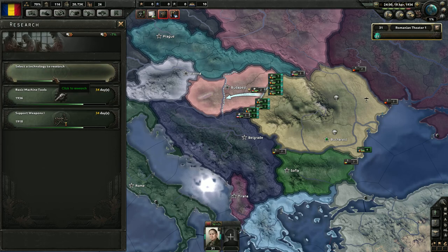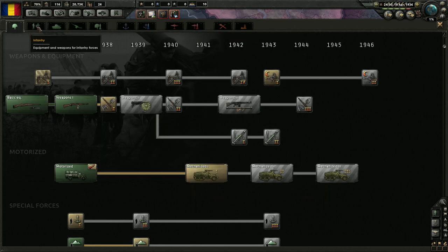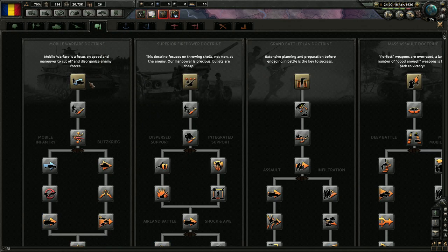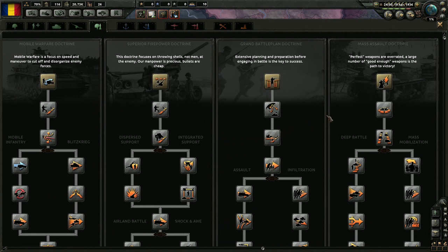You get to build up 30 days worth of research, so we didn't actually lose anything. We could double dip and go into mechanical computing to get even more research bonus. Land doctrines are really good. I don't think we're going to go with mobile warfare because I don't think we're going to really have a huge army of tanks. So I think we're just going to go with superior firepower.